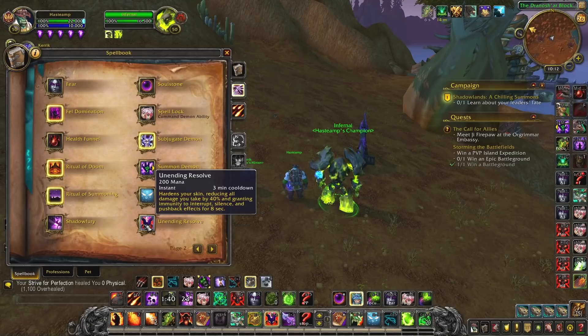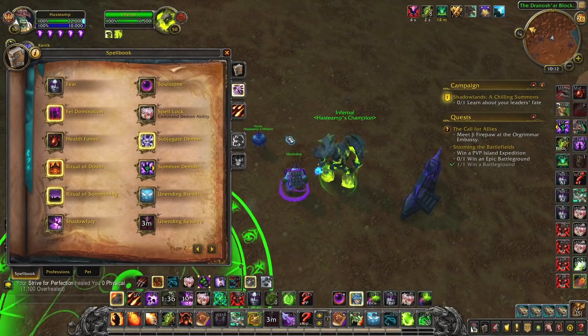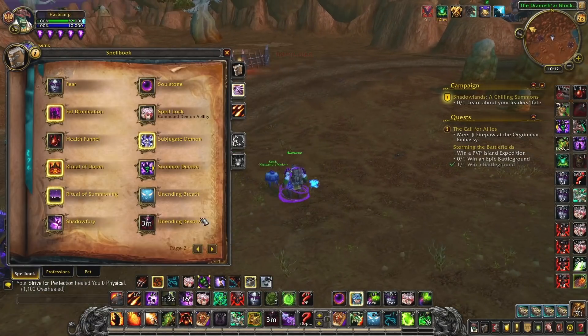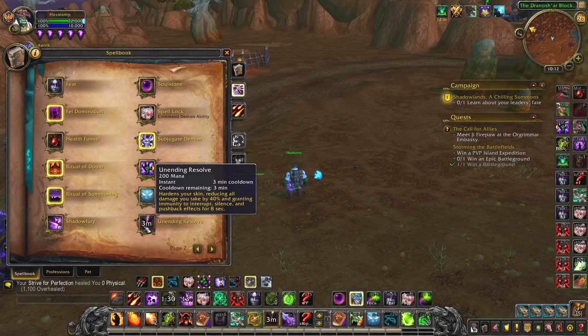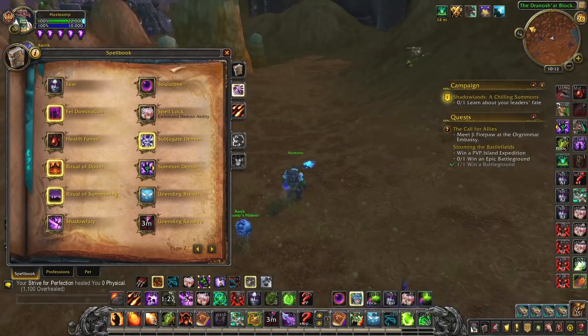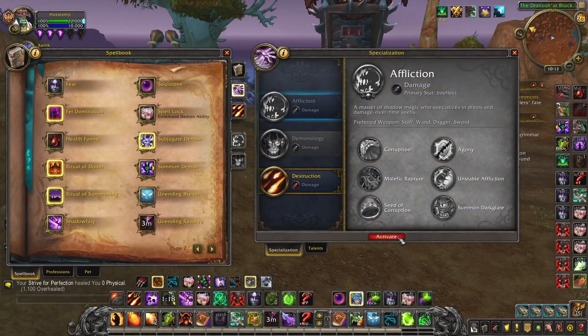They might also use Unending Resolve aggressively, which means they can't be kicked — you won't be able to kick any of their spells. If you see that, it's probably a good idea to line them, stun them, or even fear them if they're going to do unhealable damage to you or your teammates. Ultimately, I think the hardest thing about Destruction Warlock is watching out for those massive spikes of damage.